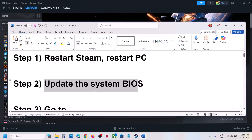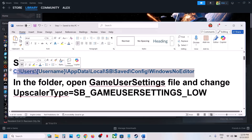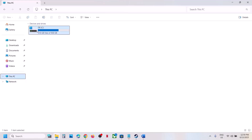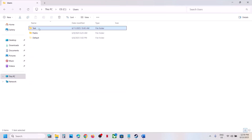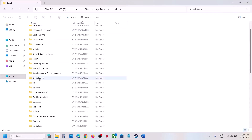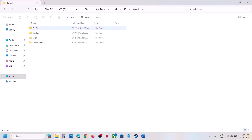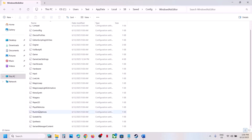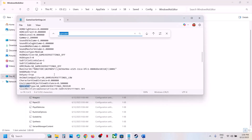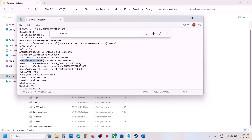This has worked for many players. The next step is to go to the SB Game User Settings file and change the upscaler type to Low. Open File Explorer, go to This PC, open C drive, then Users, then your username folder, then AppData. If you don't see AppData, click View, select Show, and check Hidden Items. Open AppData, then Local, then the SB folder, then Saved, Config, WindowsNoEditor. You'll see the GameUserSettings file — open it with Notepad and search for UpscalerType. If it's set to Medium or High, change it to Low.